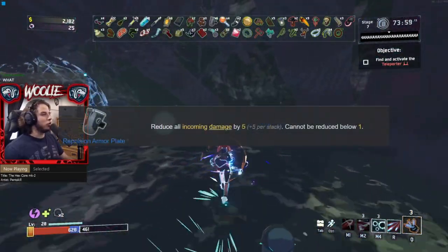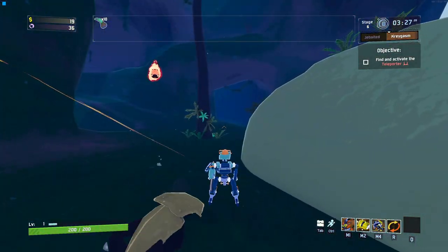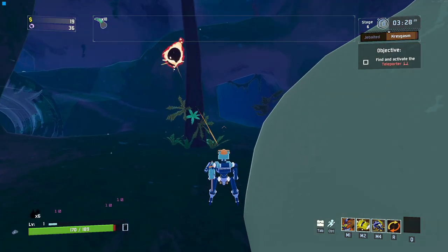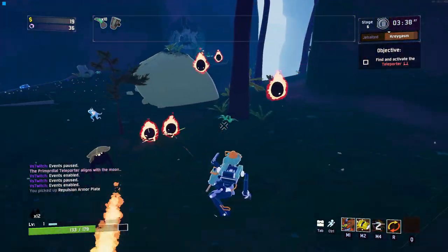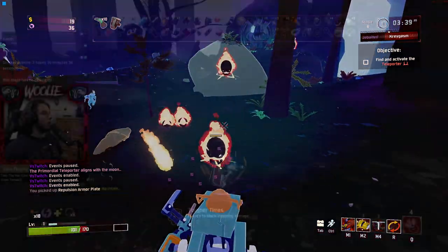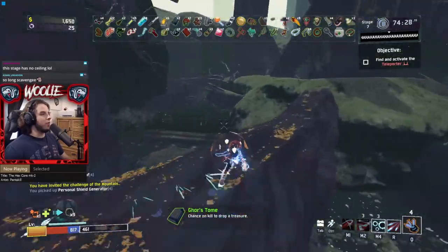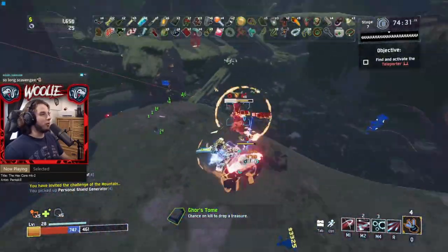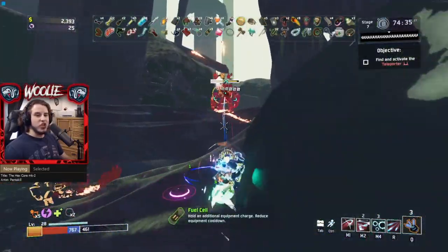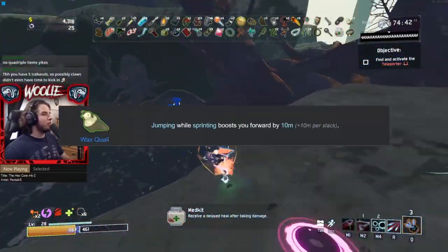For commons, repulsion armor is the single most important item to get early on. Remember the Eclipse 8 example — if the damage you take isn't high enough, the debuff doesn't even apply. Getting just one repulsion armor entirely negates the damage from lesser wisps on the first two stages. If you can manage to get three to five repulsions, you won't have to worry about a thing until stage four. Mobility is also extremely important — enemies move and attack faster, so you better get some energy drinks, goat hooves, wax quails, and hopoo feathers.